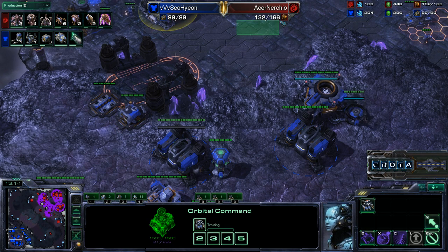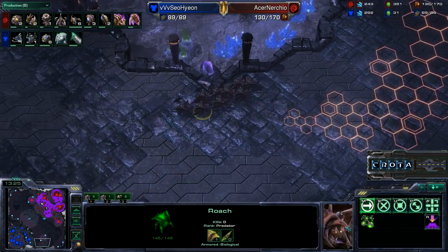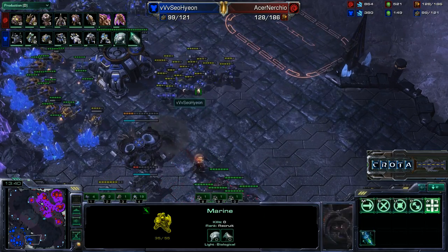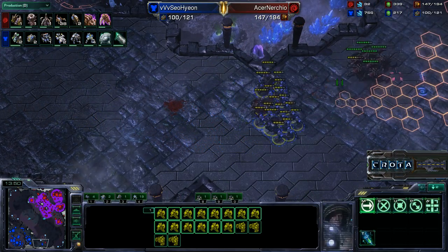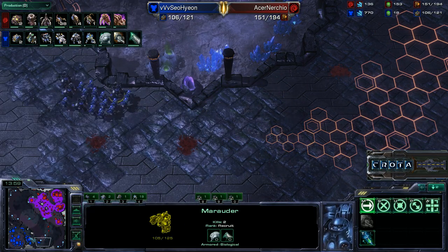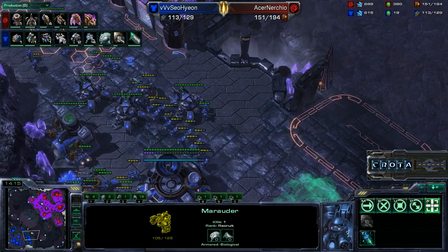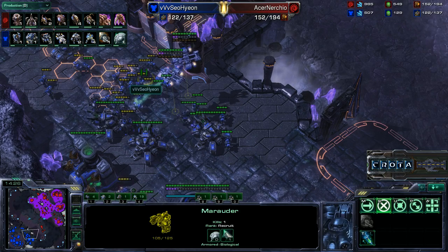The supply count is now 89 versus 132 — Nurchio still has a strong advantage as these roaches are pushing out. Different units cost different supply: these roaches cost two supply each, while little workers only cost one supply. The roaches are pushing in on marines and marauders. Marauders are those big beefier units that deal a lot of damage to armored units, but because their attack is a punisher grenade, they cannot attack air.